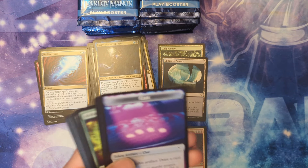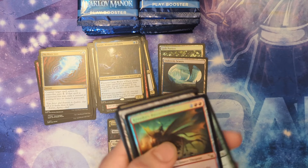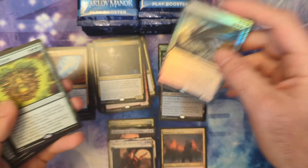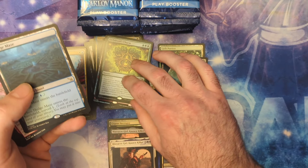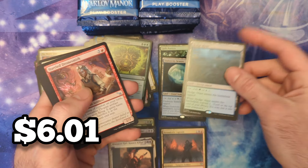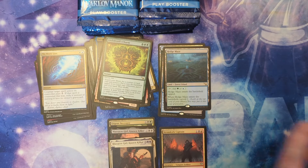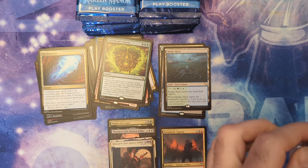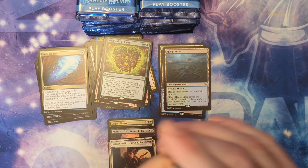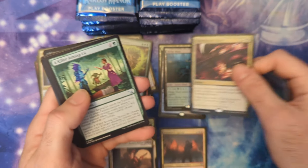Outside of extended arts and foils. Oh, some action in this pack — Buzz Crusher, Arch Druid's Charm, a very good one, and a Hedge Maze. So already in this box opening we have three surveill lands. In that partial box we did, there were only like five or six packs taken out, but only three surveill lands in the whole box.